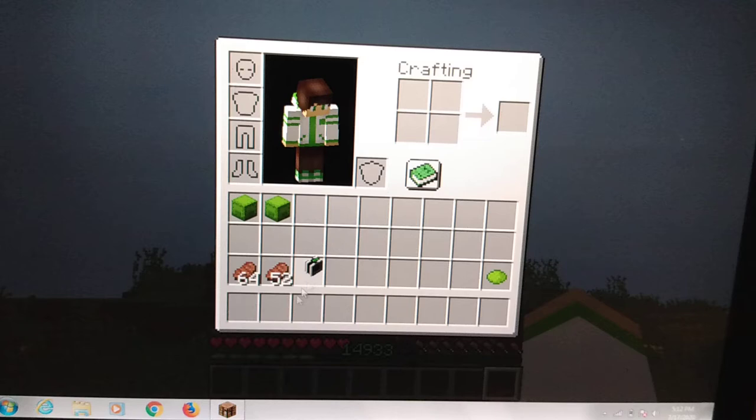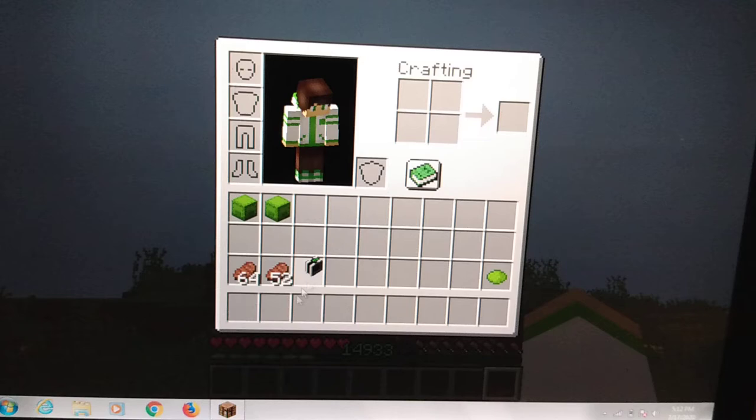To get the Alien Force Omnitrix, it's really simple. Remember I told you guys to save your lime dye? Now what you guys need to do is use the lime dye — so if you turn it over...